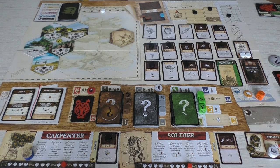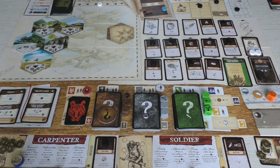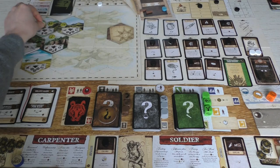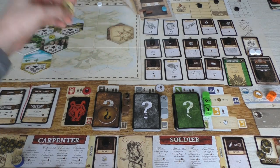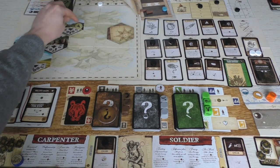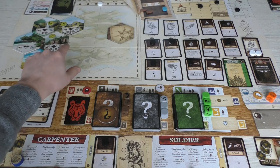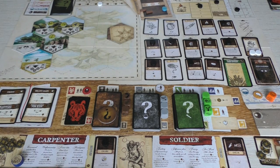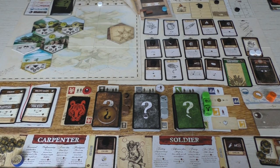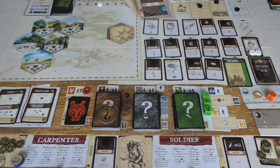Before I get started with the actions and resolving them, I asked you last time whether we should move our camp or not, and the majority said it was a good idea to do so. So we are moving our camp east. That means we get only wood in the production phase — we still had to do that, so we get one more wood here.